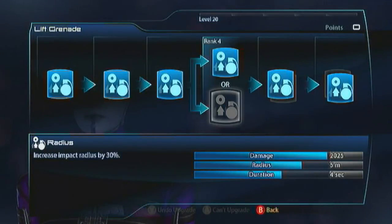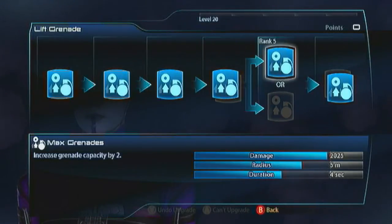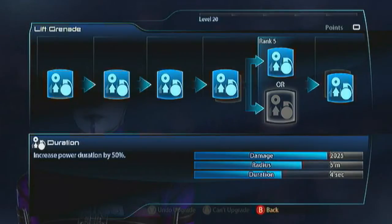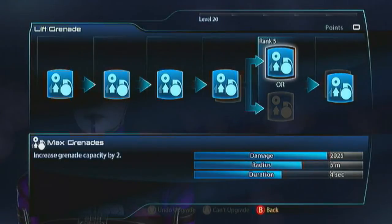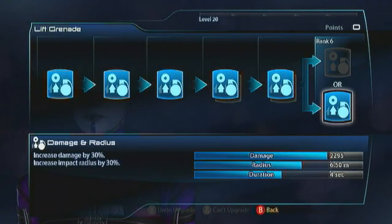Go with the Damage on Lift Grenades — you really don't need the Radius on them since you've already got five meters by default. Then definitely want Max Grenades for the next evolution, because the duration is only going to lift enemies with no protection whatsoever — no shields, no barriers, no armor — and a target you hit with a Lift Grenade with no protection is already dead, so the duration is basically just going to lift corpses longer. Just take Max Grenades. For the same reason you don't want Slam — you can only slam enemies you've lifted, so you'd basically get to slam corpses into the ground. Forget it. Go with Damage and Radius — now you've got a really powerful grenade with a 6.5 meter radius.